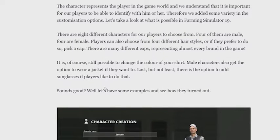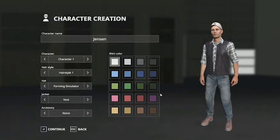Sound good? Well, let's have some examples and see how they turned out. Starting off here, we've got Jensen. He is character option one with hairstyle one. He has the Farming Simulator logo hat, he's wearing his vest jacket, and he does not have an accessory on. We can also see all the different colors of shirts that you can choose.